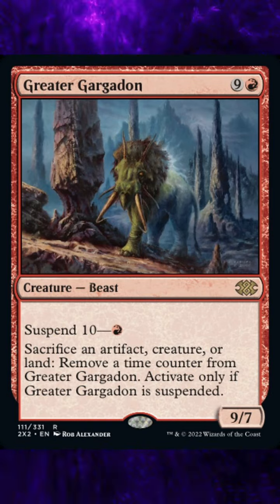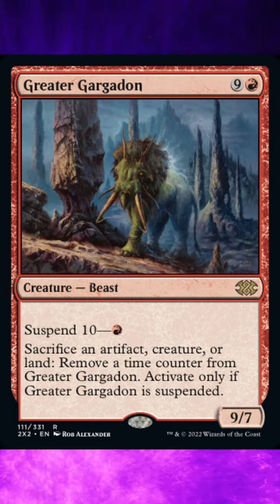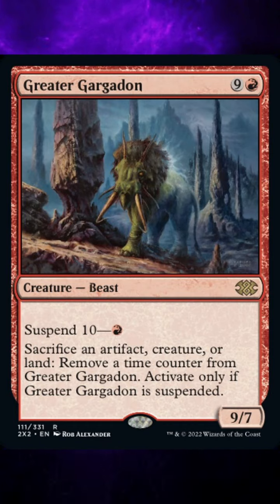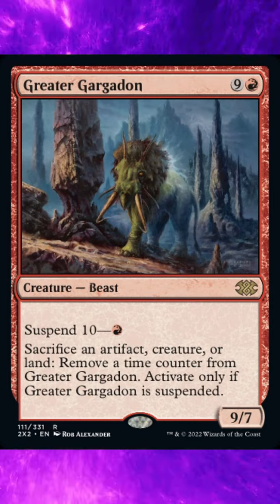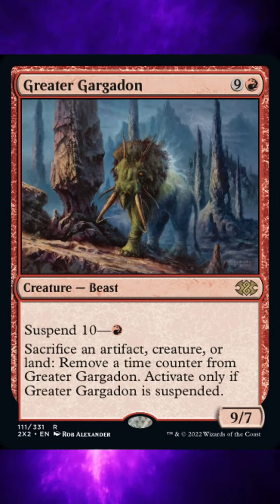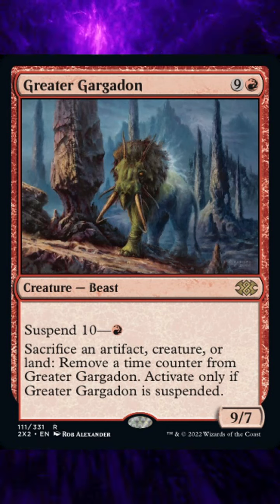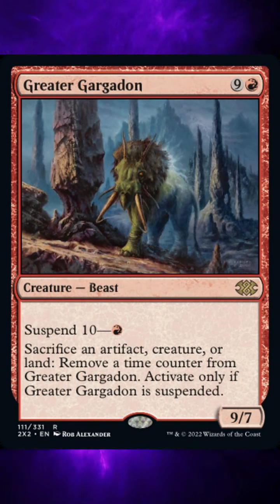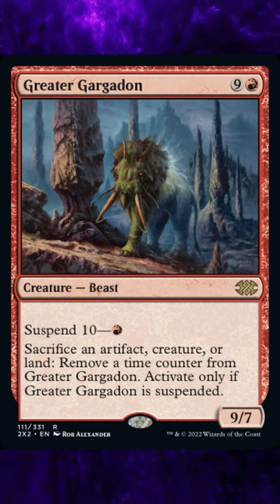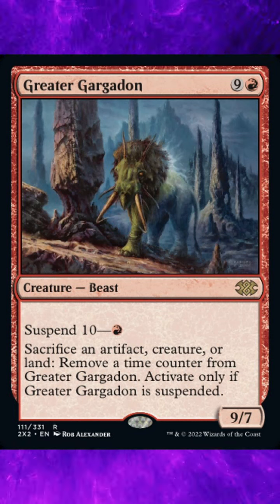If the card has an X in its mana cost, you must choose 0 as the value of X when casting it without paying its mana cost. The mana value of a spell cast without paying its mana cost is determined by its mana cost, even though the cost wasn't paid. A creature cast using suspend will enter the battlefield with haste. It will have haste until another player gains control of it. In some rare cases, another player may gain control of the creature spell itself — if this happens, the creature won't enter the battlefield with haste.